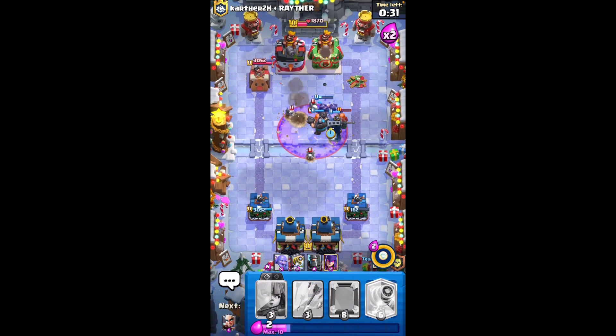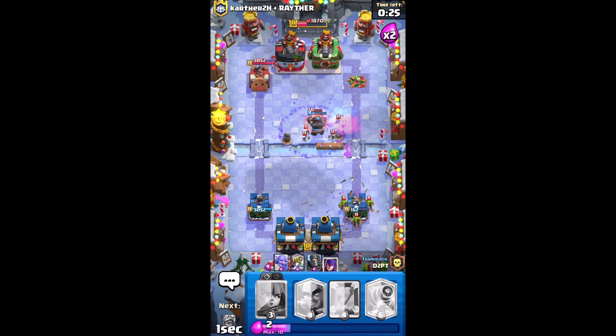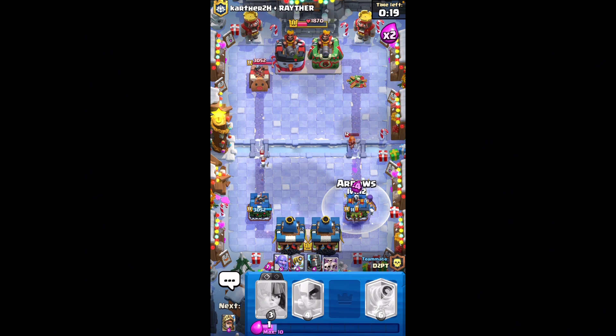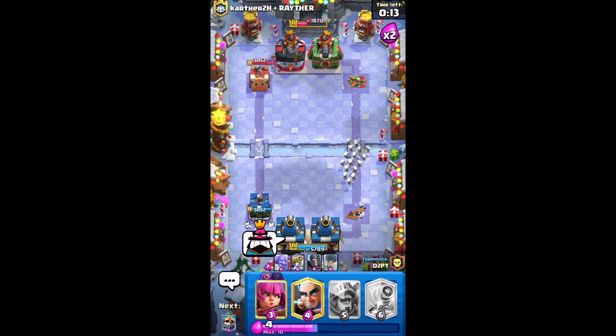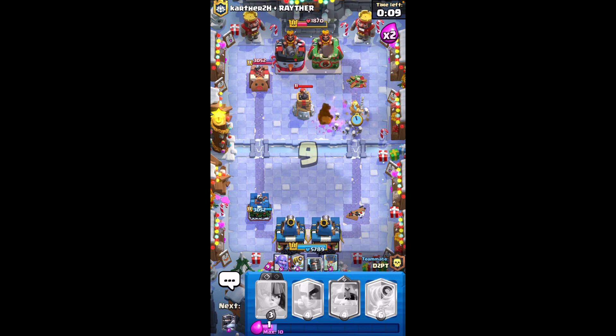Skeleton King to charge up that ability because of the graveyard — come on, let's go! Nope. Go — defend, defend! Oh wait, there's no way they're getting the king tower.